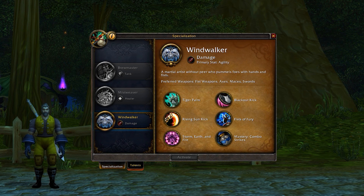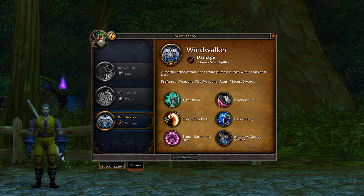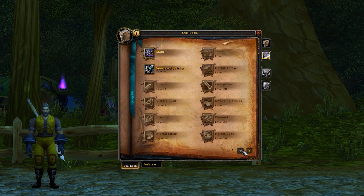At level 10 you unlock class specs. As I covered last week, specs dictate the role and play style of your gameplay. Your first talent lets you customize your character within your chosen spec, and further talent rows unlock as you level up, giving you even more customization along with loads of new abilities. Talents let you choose things like more area-of-effect damage, single target damage, a new gameplay mechanic, or different survivability and utility options.